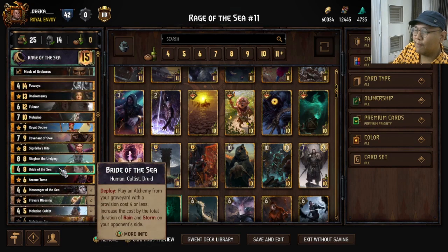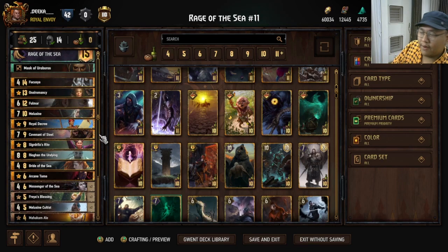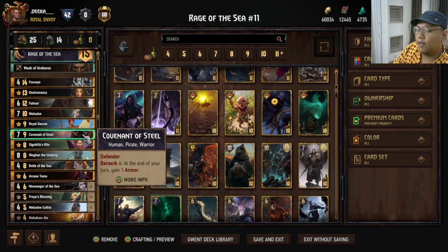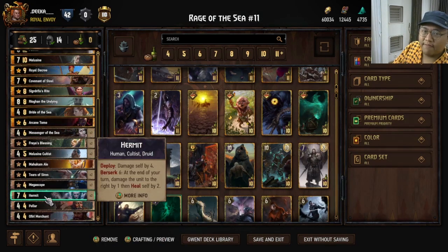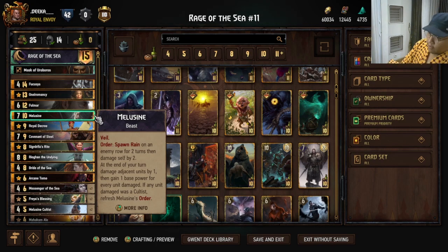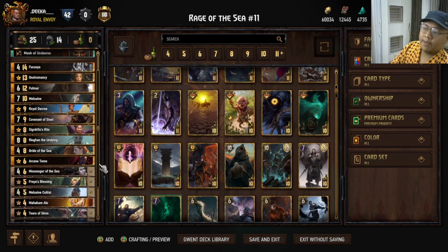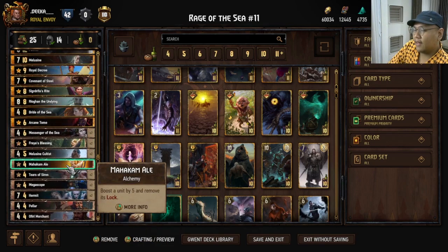I tried it, it was really good. The problem with rain decks has always been it lacks control. It's just the problem with general weather decks — playing weather such as rain or fog or frost, you're just sacrificing your control for the value of weather. I'm really excited to see how this deck would go, how this archetype will fare in the current meta. With rain the value kind of takes a lot of time to build, whereas with something like Golden Nekker the tempo is immediate.